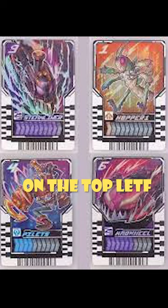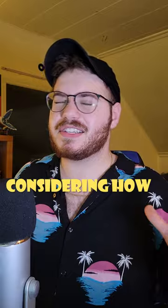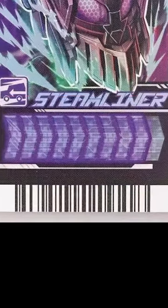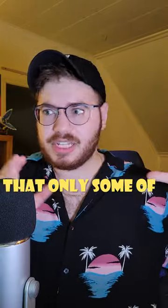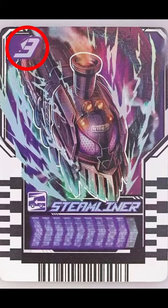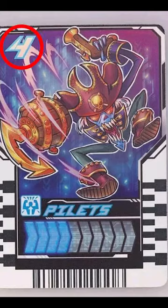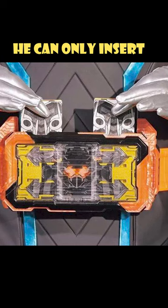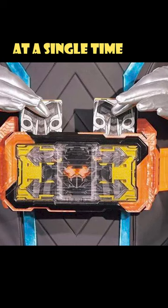Initially I thought that the numbers on the top left were levels, but that doesn't make sense considering the base form already has level 9, and we're to assume that 10 is the maximum. So I'm assuming that only some of the cards can be used with others — for instance, Grasshopper is a 1 and Steam Engine is a 9, which add to 10, or how Pillitz is a 4 and Mad Wheel is a 6, which also adds to 10. This would make sense as it seems he can only insert two cards in his belt at a single time.